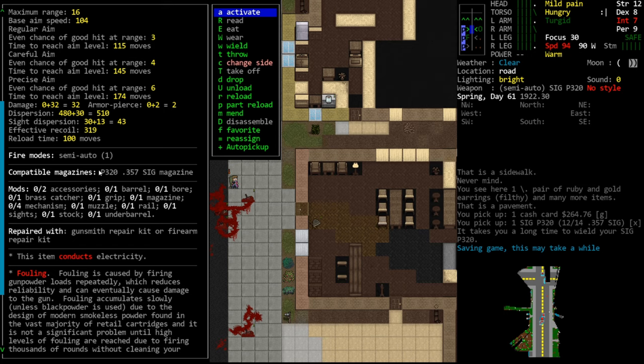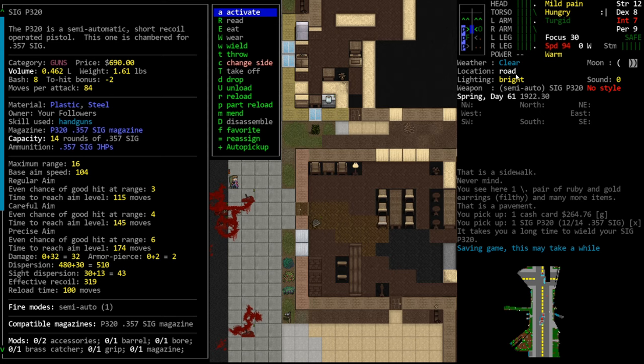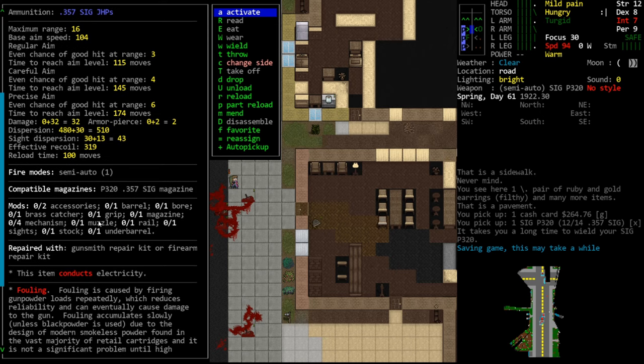Fire modes - some guns have multiple fire modes like semi-automatic, fully automatic, or burst. It will tell you what they are in the menu, and here next to the gun in our sidebar it tells us our current firing mode. Press capital F to change between firing modes. We don't have any other firing modes on this pistol, so it stays as semi-automatic. Scrolling down we have all the weapon modifications - this particular pistol can handle two accessories, a barrel, bore, brass catcher, grip, magazine, mechanism, muzzle, rail, sights, stock, and under-barrel.